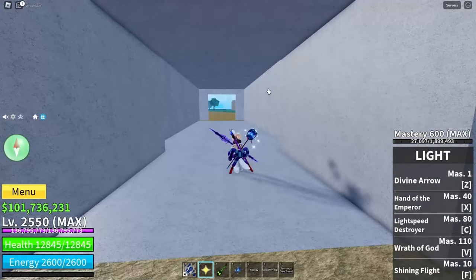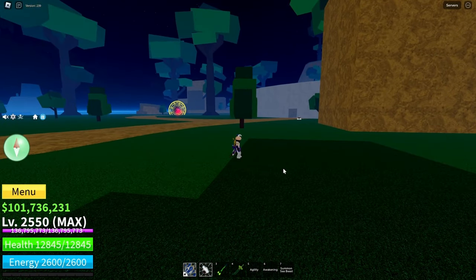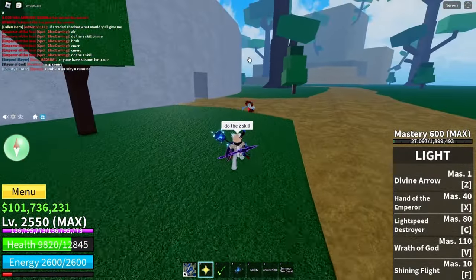Okay guys, let me show you how to counter Gravity Cane. Now we're gonna see how counterable Gravity Cane is. As you can see, the Z skill is un-counterable.